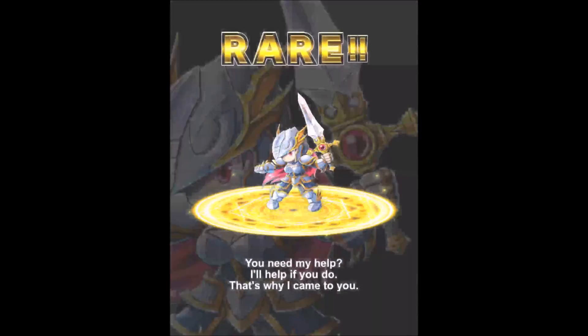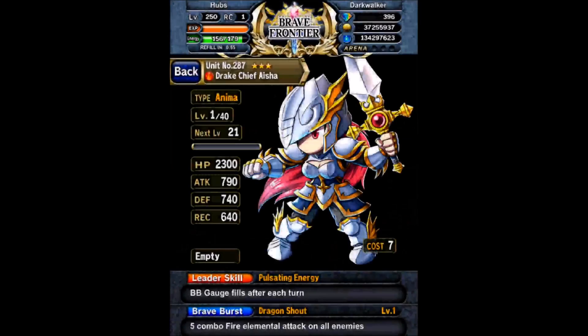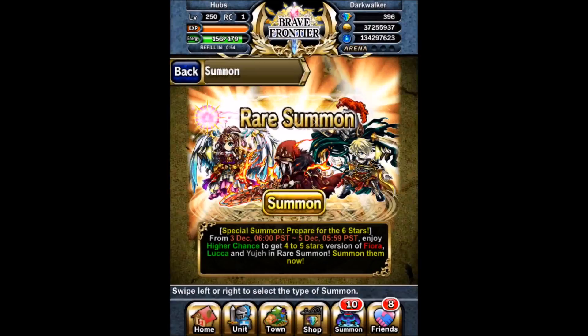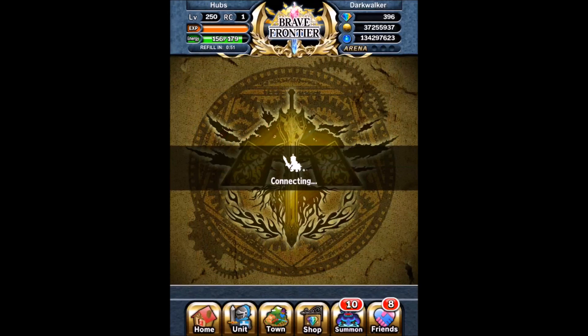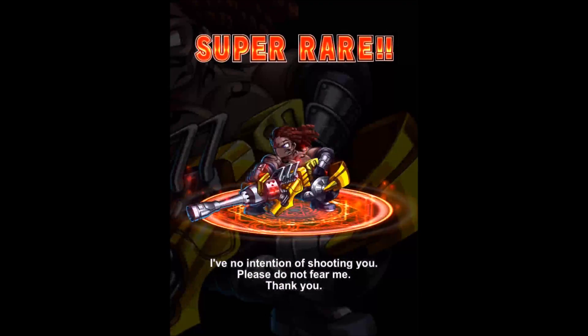I'm usually fine with getting just one of either Breaker or Anima, and then if I get the other one, I'll max them anyways. This game is basically Anima Frontier — Anima's the best in like 99.9% of situations. Another thing is, having the unit is better than not having the unit, so even if you summon an Oracle one, it's totally worth maxing it anyways.